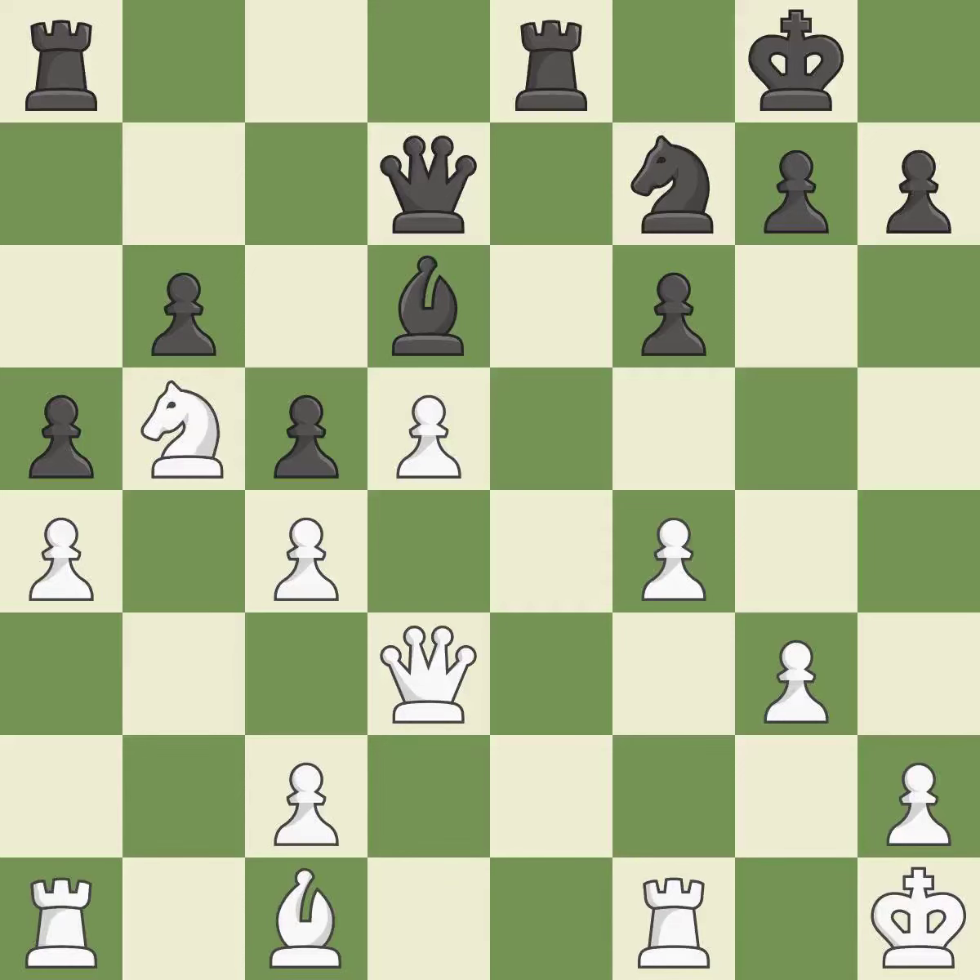By doing this, a queen moves off of its beginning square and into the action. Black was worse off but now they are in a losing position — it is an inaccuracy. Now that the rooks can see one another, they can defend one another — it is ideal.